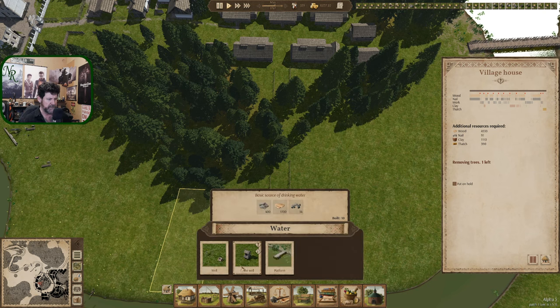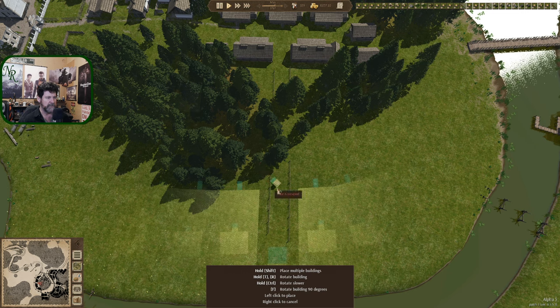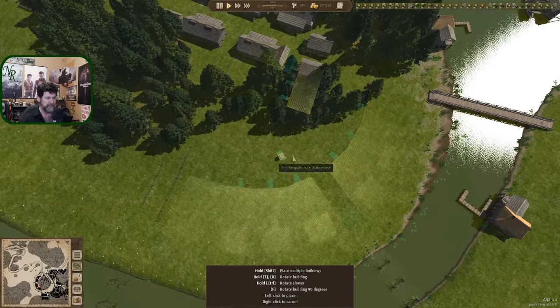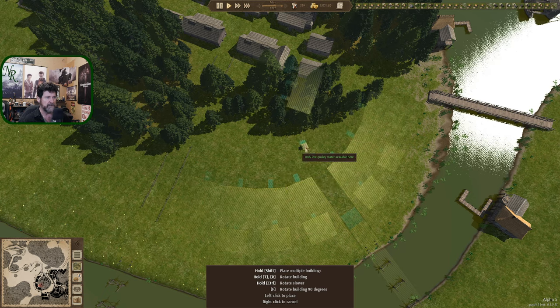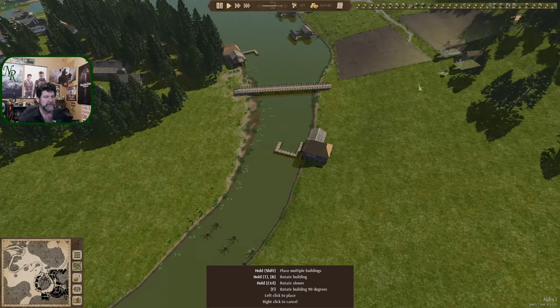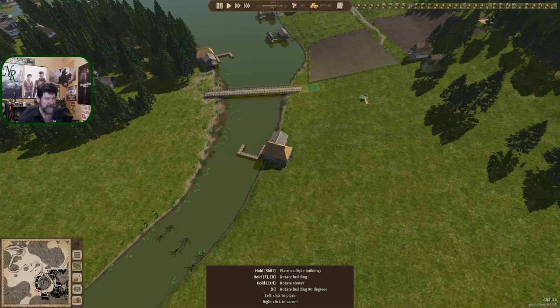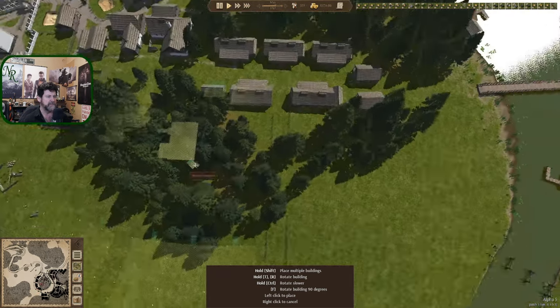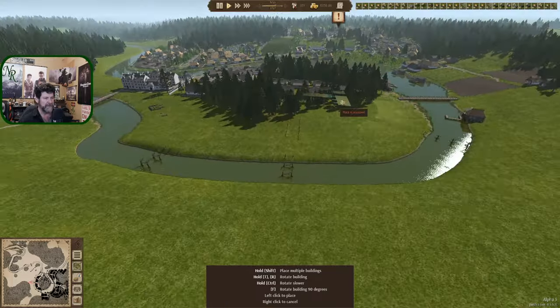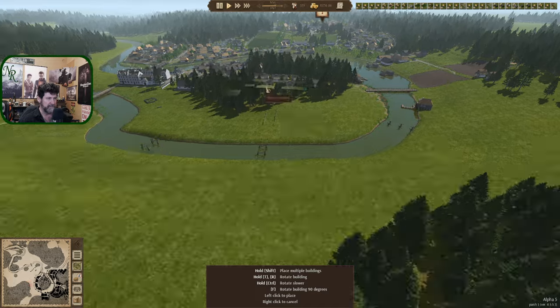Once we build up to this point we need to start thinking about a market in this area. Maybe surrounding this roadway coming through — some kind of market right in here would be fun to set up. All of these should be able to access it, and even these would have choices of that one or this one. If we put it intentionally over here between this roadway and this lane, we might get a few houses on this side that can reach it too.